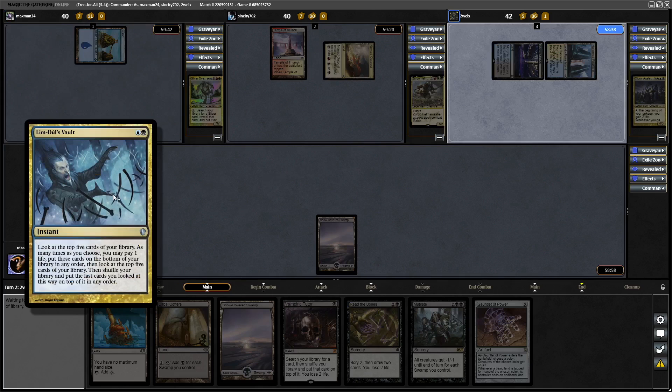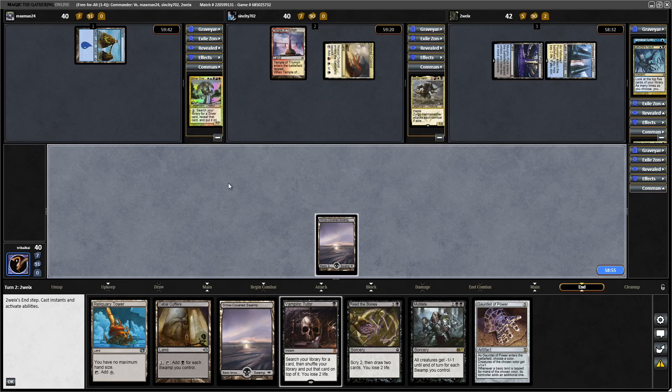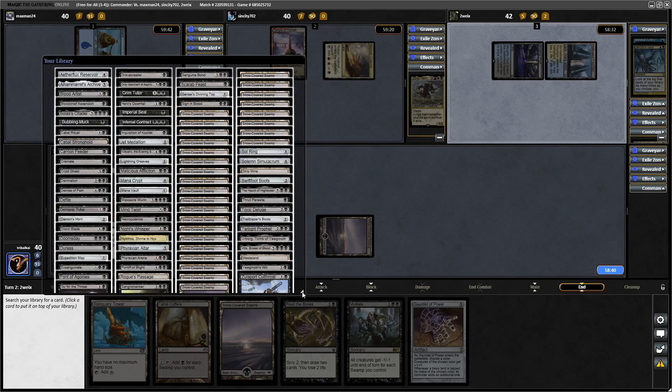You can look at the top 5 cards, and as many times as you choose, pay life to put them on the bottom and then look at the top 5 again. Once you've decided on the top 5 that you like, you can reorganise those. Looking at my hand here, I was tempted to go for Urborg if I was going to tutor, but I think I'm actually going to go after a Sol Ring here, because we can go Sol Ring, Read the Bones, and it just helps us along a little bit.